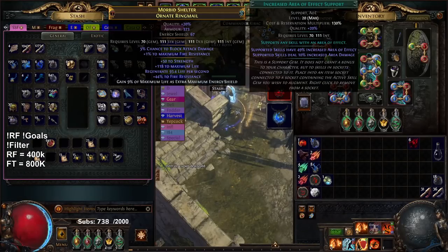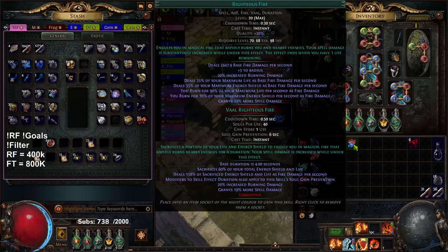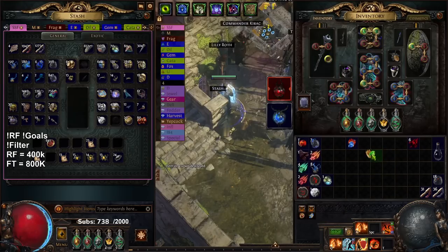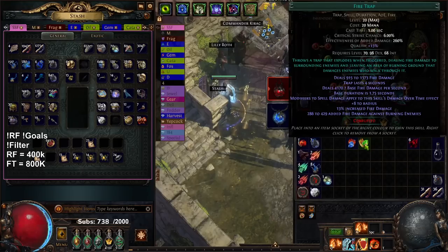I vaulted a bunch of gems. Still don't have any 21 versions of my main gems yet - they're all still 20/20. I'm happy to see that we're still downing a lot of content though.